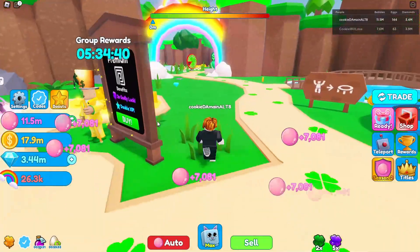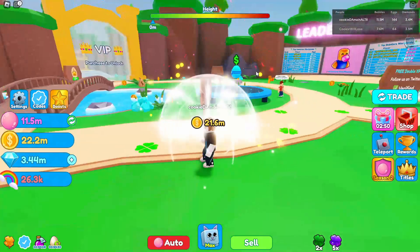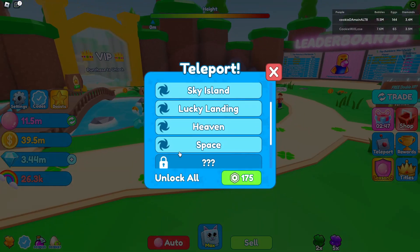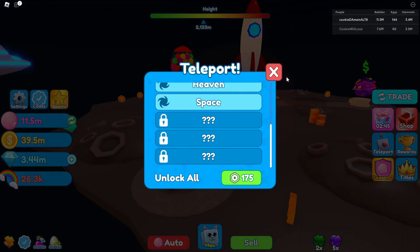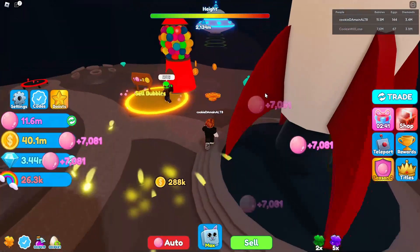Now we should be bubbling 7,000 — yeah we're pretty good. He still hasn't caught up so we're good on that. Let's claim our next gift — we got 21 million coins, which is going to be perfect for us when we need to sell.